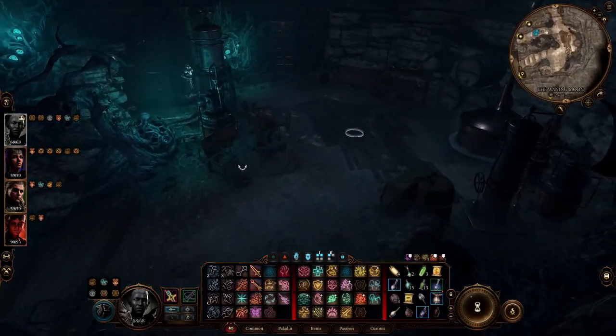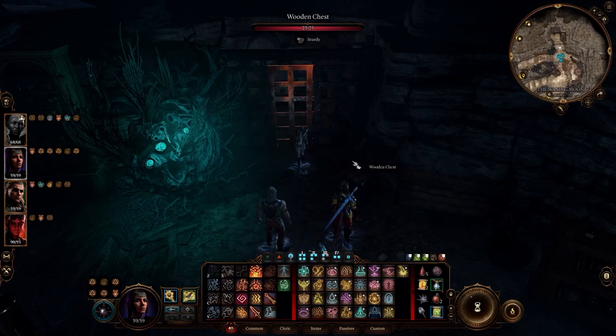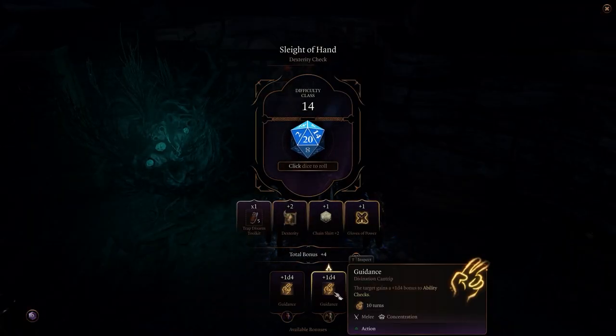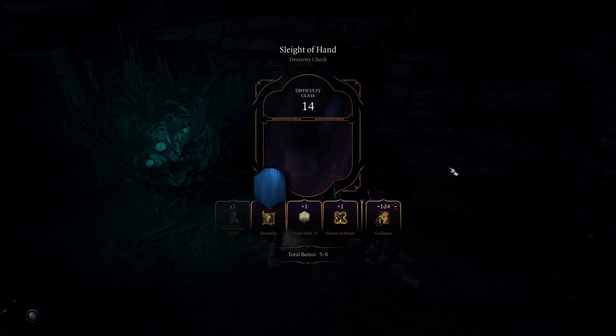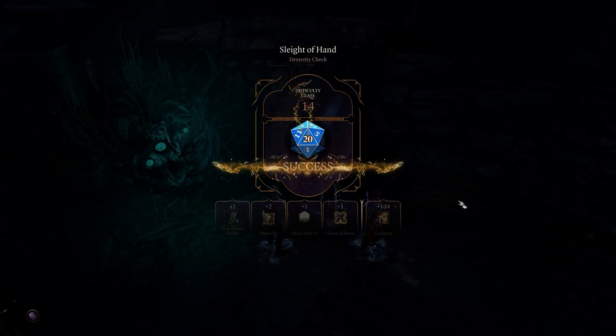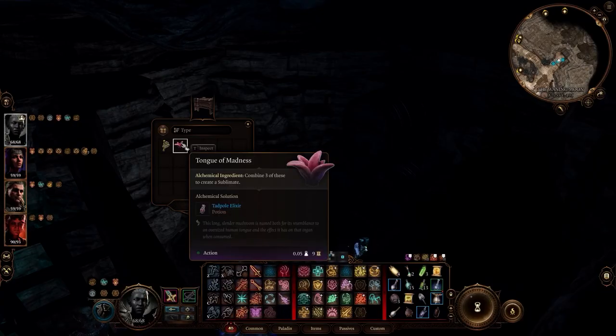There's always somebody screaming in the background. Shadowheart's this tiny little person and we're like 'go Shadowheart, go - the rest of us are too big, we cannot.' Tongue of ma- ow, hey, we were going to need that in the Underdark. Yeah, the tadpole elixir.